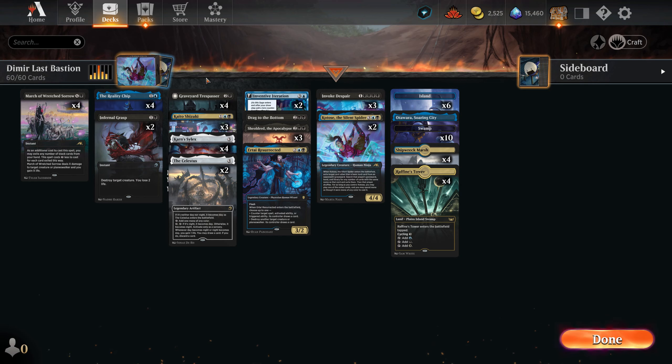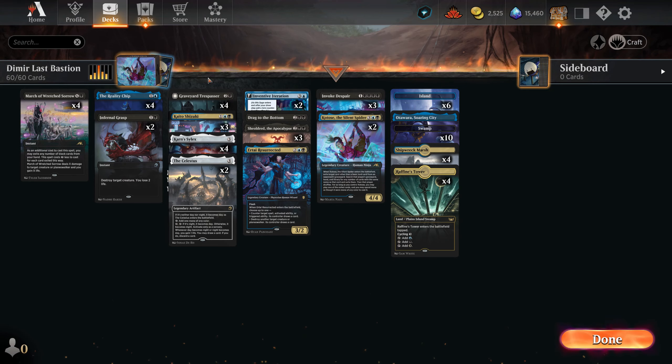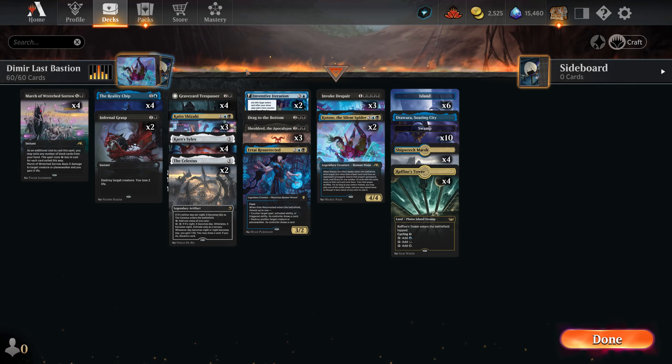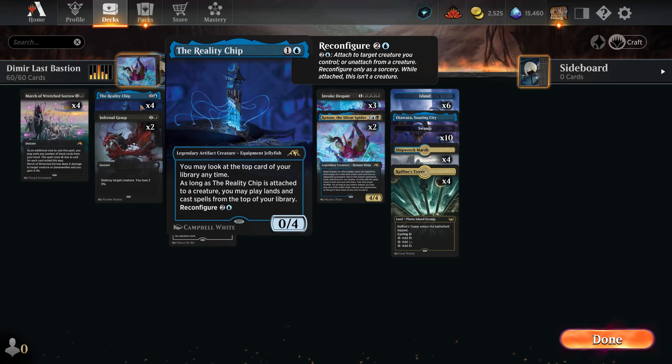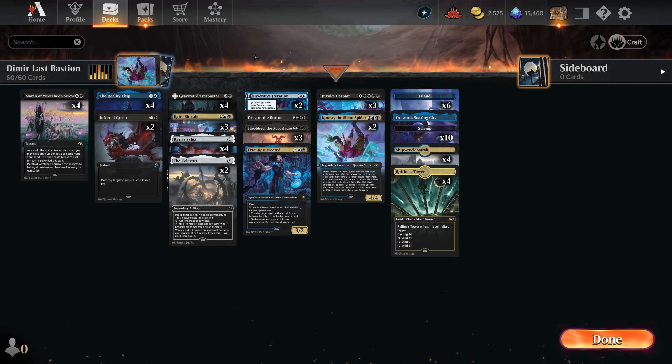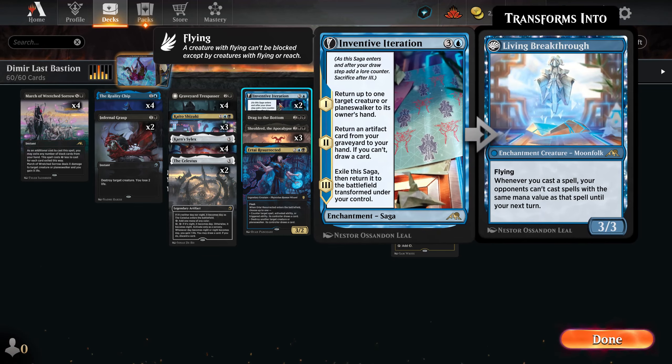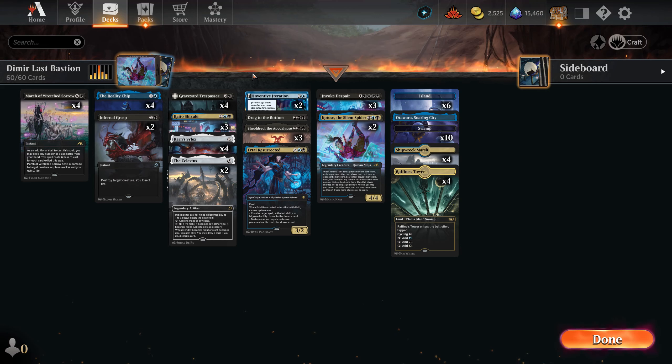We are much more of a tapped-out control. We create creatures and do stuff during our turn because this type of control seems to work better. As a sweeper we have Silex and Drag to the Bottom. For card advantage we have Kaito Shizuki and Reality Chip on top of Celestus. Classics like Invoke Despair and Kotose — and Inventive Iteration, which you'll see in action. It might be underrated but it's actually really strong.